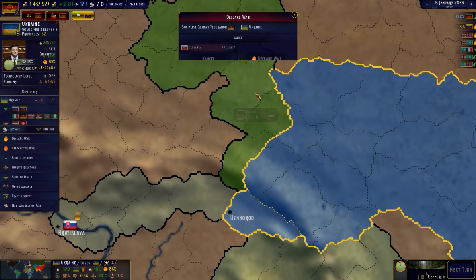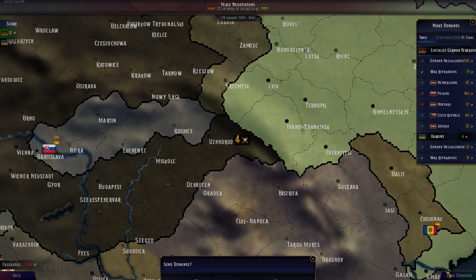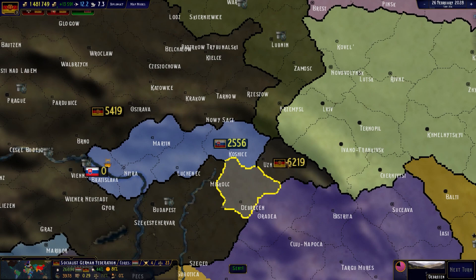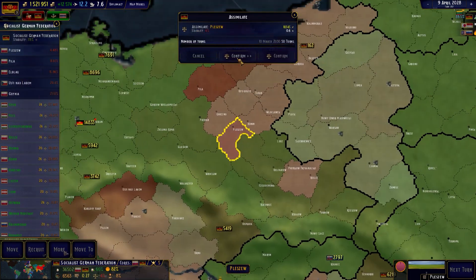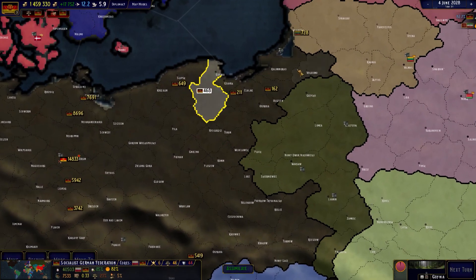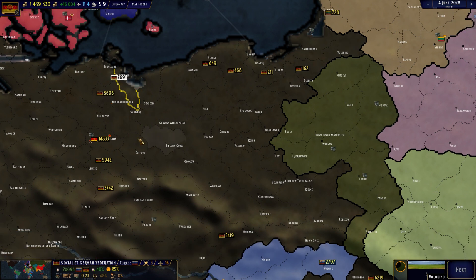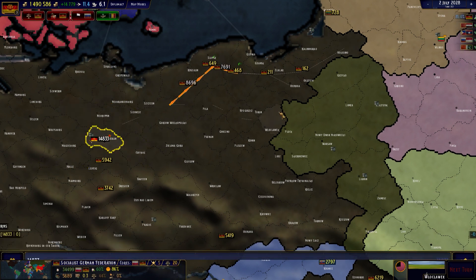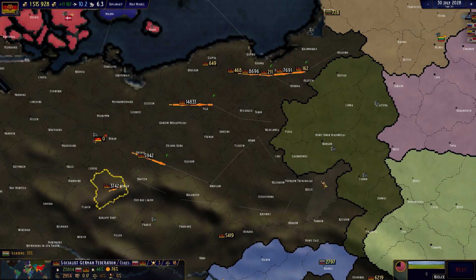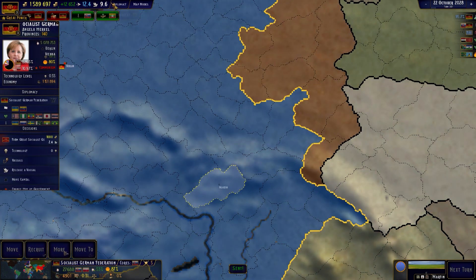We'll get around here and take out Ukraine — there we go. This is just like World War II: we split Ukraine between Russia. And we annex this guy — easy.